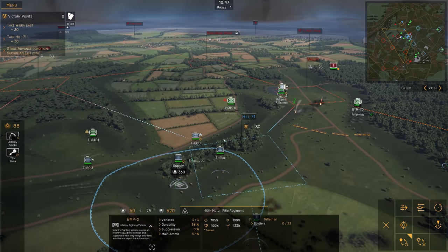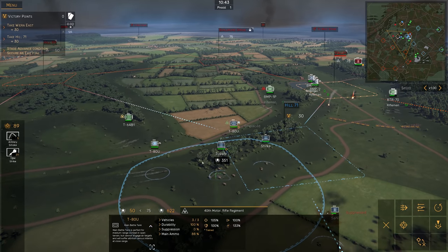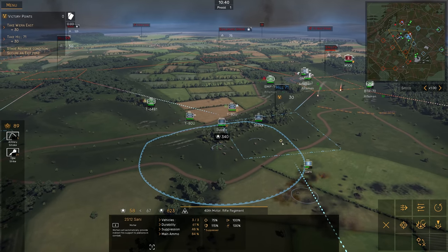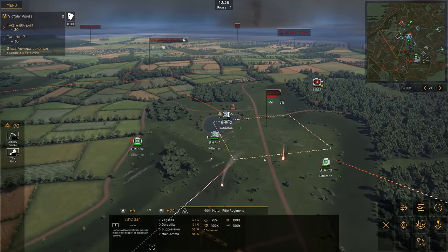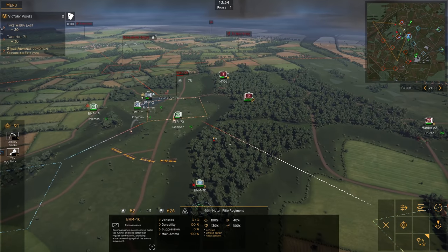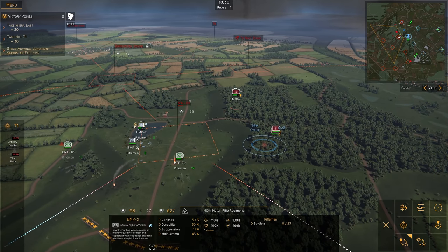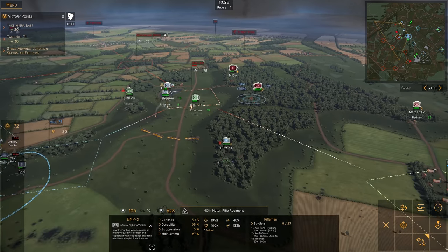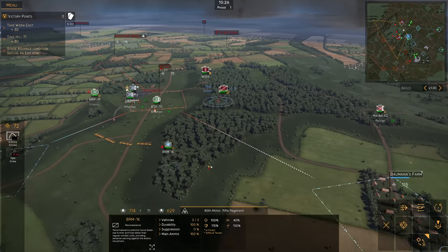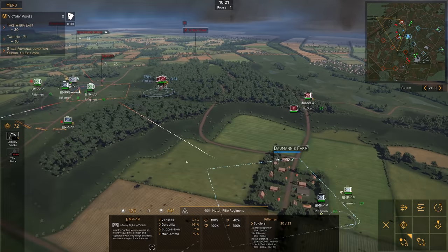The basic Meeting Engagement game mode also has a twist. You can set it up so the zones will only be active for a certain time before they move around on the map, which actively counters camping and allows a team to come back from a botched attack earlier in the game. This means you have to keep enough points in reserve to respond to objectives moving while still putting enough pressure on the current capture objectives.